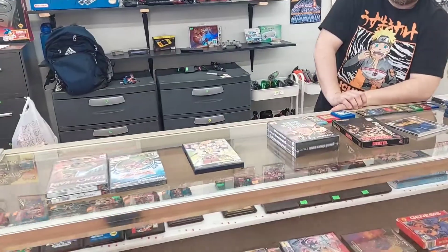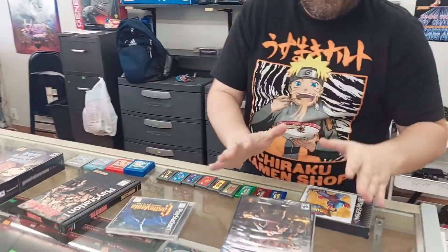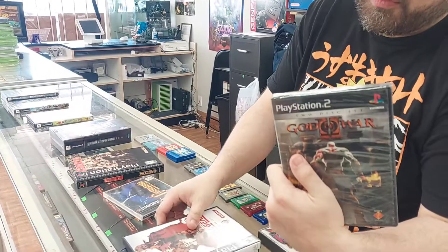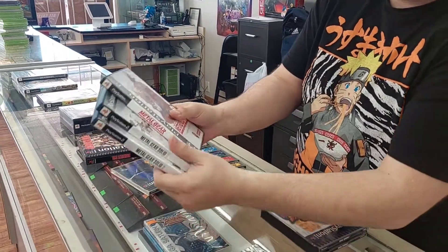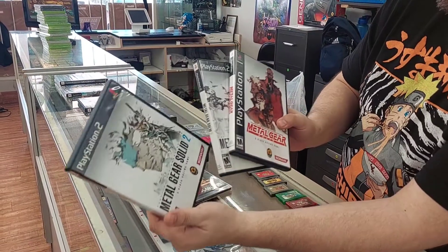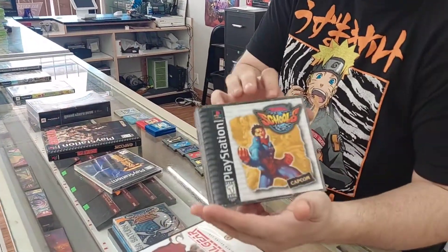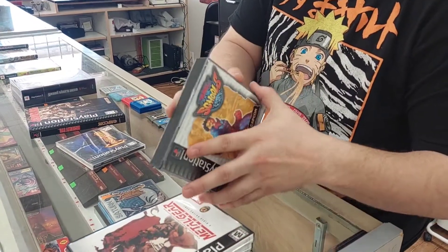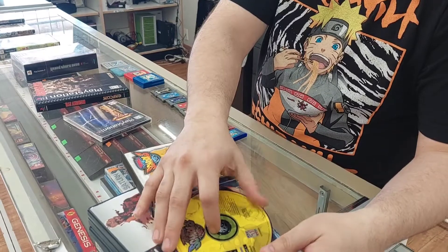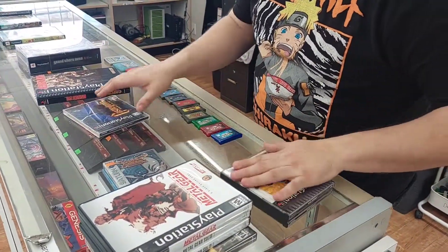It's Monday morning, just me and Georgie. We got some cool stuff in — a sealed PS2 game, God of War 2. We got the Metal Gear Solid series: parts one, two, and three. Also got a really rare fighting game, Rival Schools — super clean, badass game.